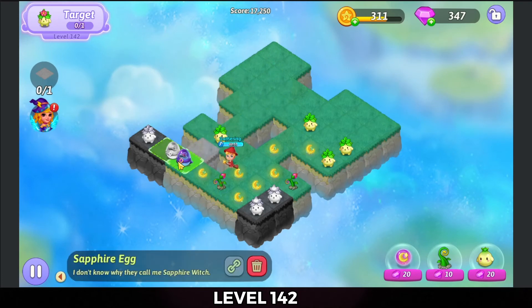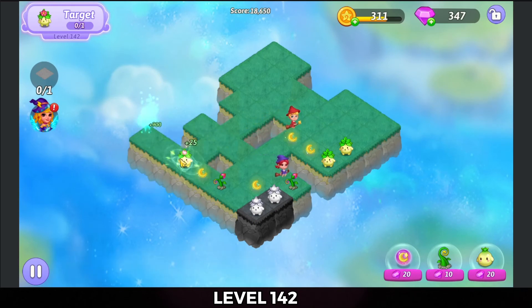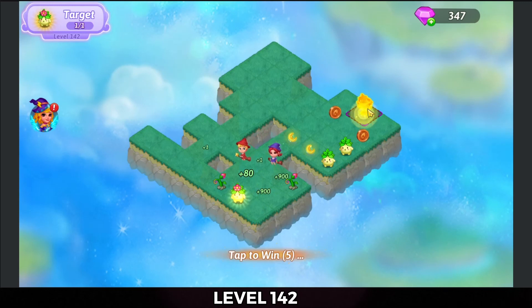Bring those two eggs down. That gets me another witch. All this essence that I've been harvesting — there's only one spot for it to really do anything. We're gonna bring those two buds or saplings in that I got that weren't the bonus ones, and then merge them down at the bottom to complete the level and get the trophy. Tap that out and collect my coins.